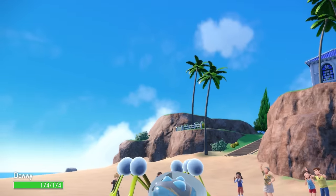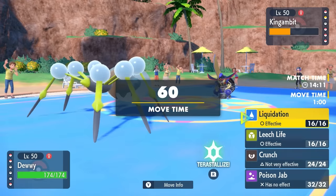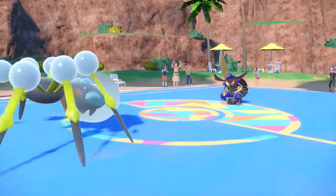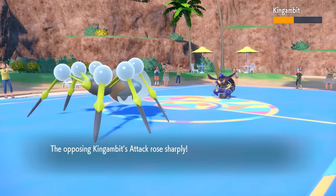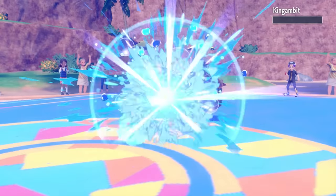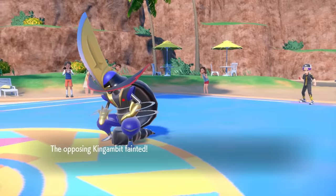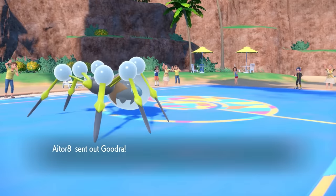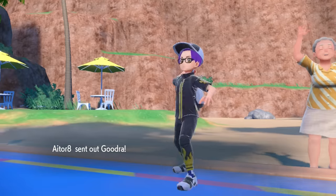This is an all-out offensive spider build. Not many people expect that — when you see Araquanid, most of the time you're thinking Sticky Web. They probably expect me to go for Sticky Web and let King Gambit get a free Swords Dance, opening the door for Sucker Punch to run crazy on my team. But instead I just start blasting — I go for that Liquidation. It takes care of King Gambit, and we're in a really solid spot with the Bubble Buddy.